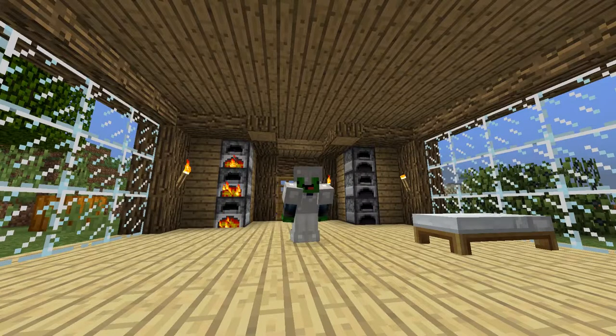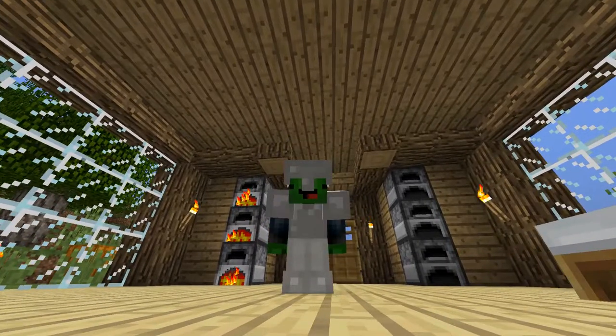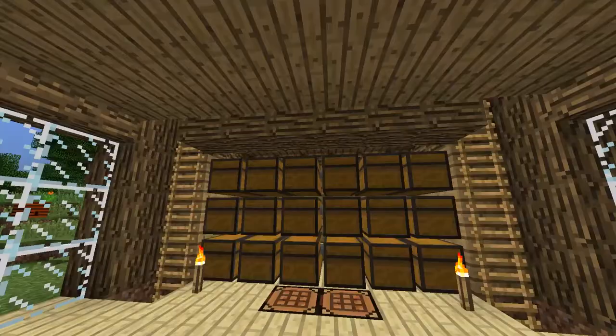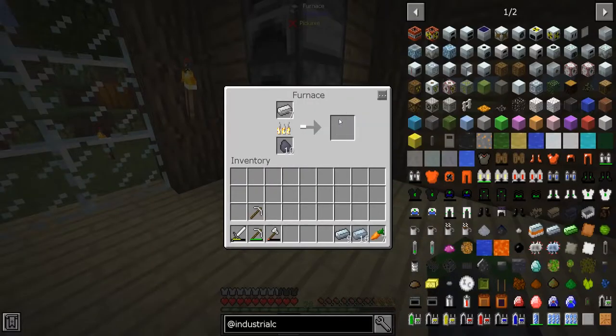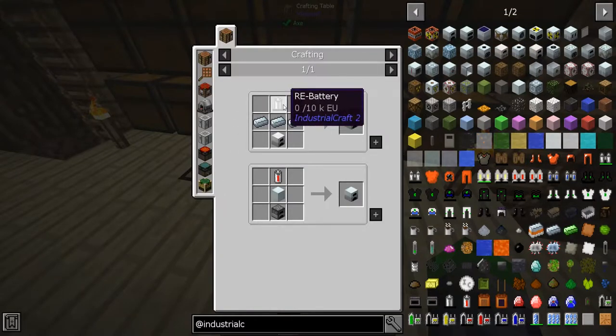Welcome back to another episode of FTB Ultimate Reloaded here with Super Turtle. I want to try to get into some IC2 stuff like the macerator and recycler — not necessarily in that order. I've gone ahead and made up some refined iron because I want to make a tier one generator.